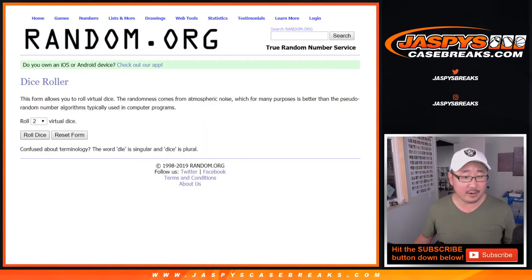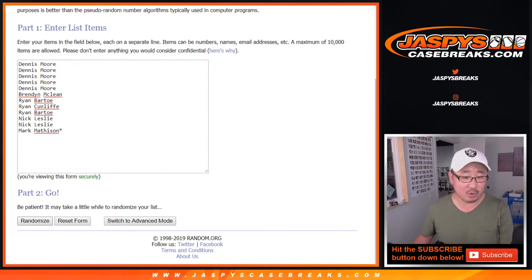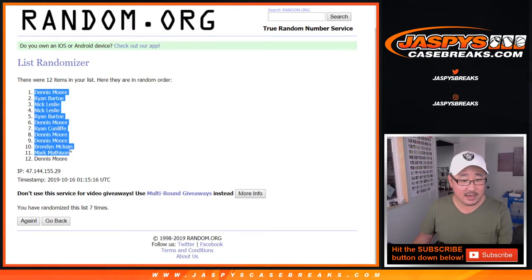Let's roll it and rando it. Four and a three, seven times for each list. One, two, three, four, five, six, and a seventh and final time. After seven, we've got Dennis down to Dennis.